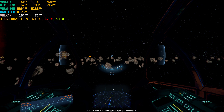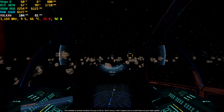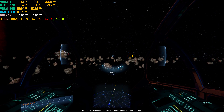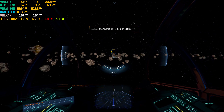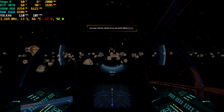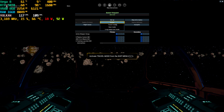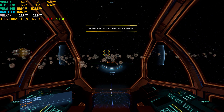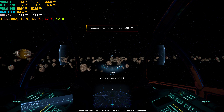This next thing is something you are going to be using a lot. I've marked a remote location for you to fly to. Don't worry, I don't expect you to crawl there at your base speed. First, please align your ship so it points roughly towards the target. Now, activate travel mode. Depending on your engine type, it may take a little time to get started.